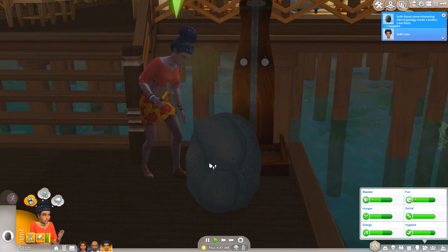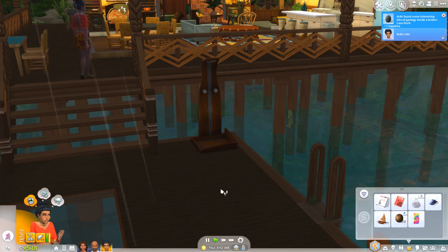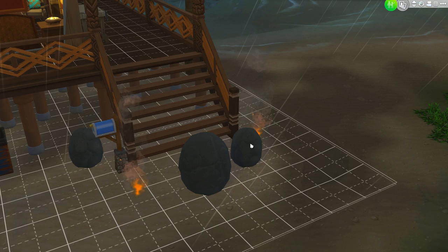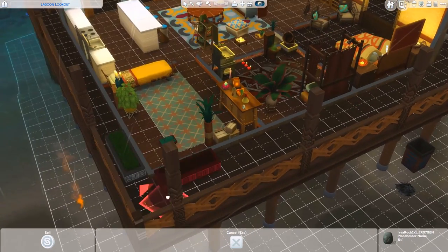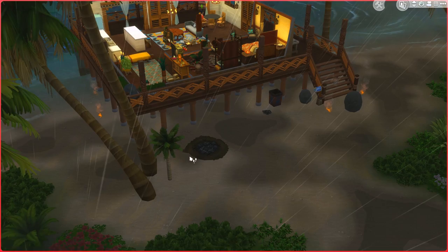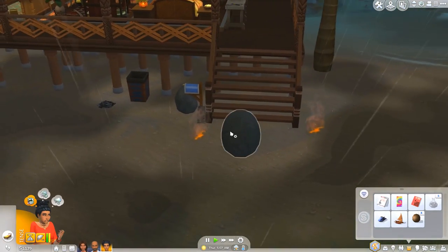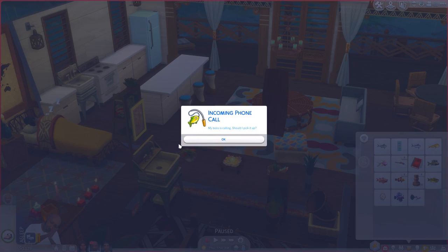I'm also gonna break open the big bad boy over here because I have never played with this before — this is the first time this is happening. She's gonna hammer into this — she found one sapphire! So that pretty much just picks up an element in your inventory that you can sell, nothing too crazy. I think I'm gonna make the small one decorative — so does that mean I can pick it up and put it in my house? I'm gonna put this out here as a little decorative piece. We've also got some lava over here but that doesn't really do anything, it's not really interactable.